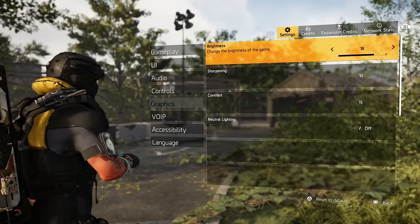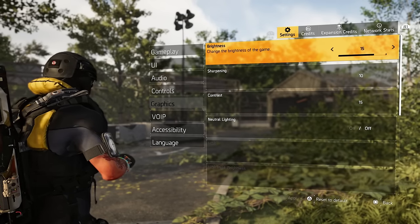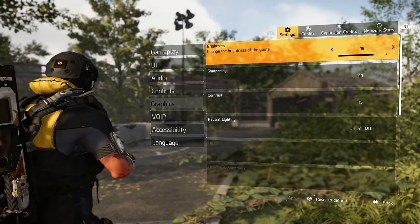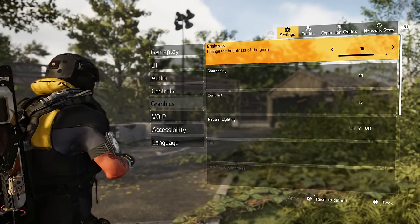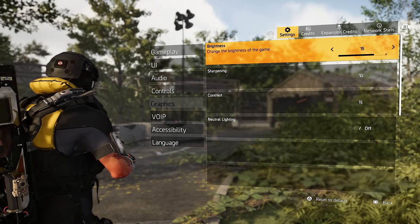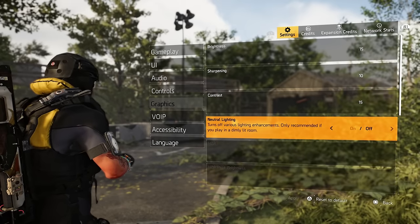On my PC I've done settings videos on this channel and have mine fully maxed out. I'm running a 4090, top of the line, everything at the moment. The thing runs like a beast — over 150 to 170 FPS at 4K, all the works. On console I had mine on 1510 with neutral lighting off.